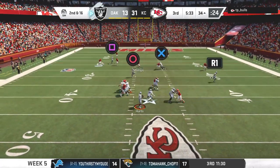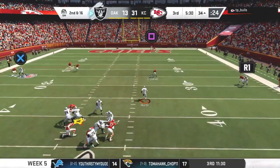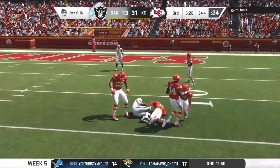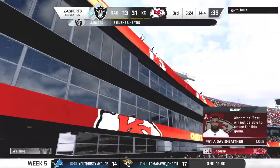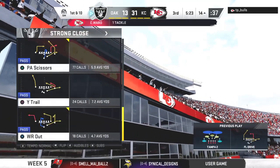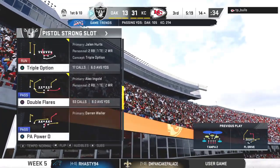Second and long. This offensive line has had a long afternoon — they've given up a whole lot of sacks, and the speed and quickness of that defensive line is eating them alive. That one a broken play, but it ends up being a good play — the scramble goes for 20.